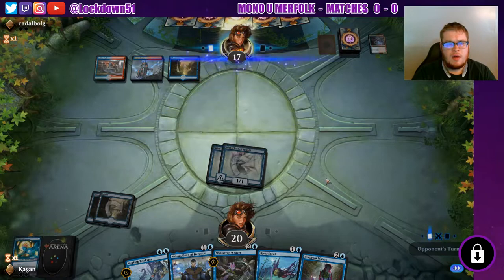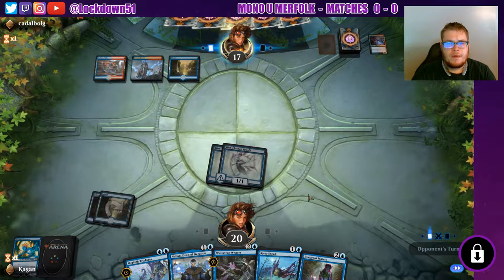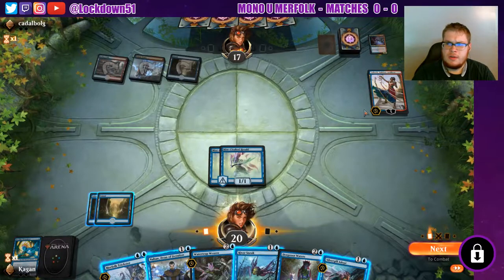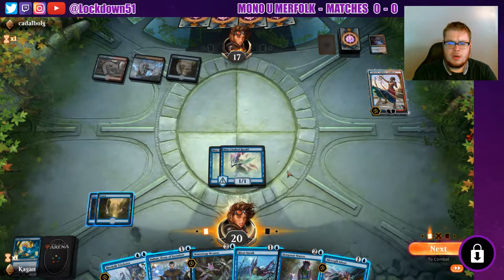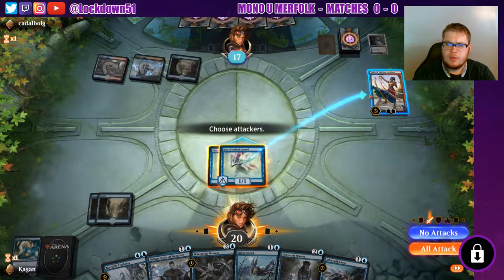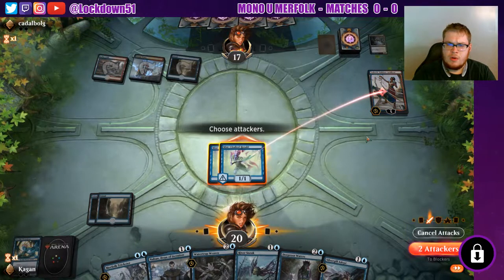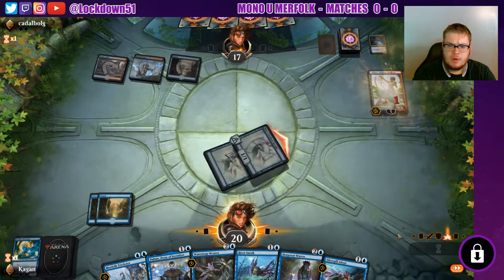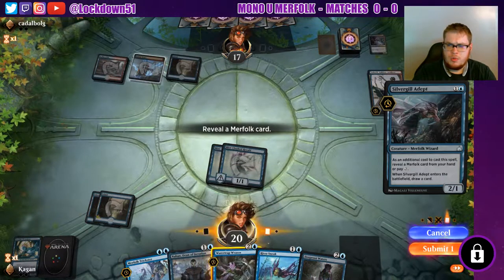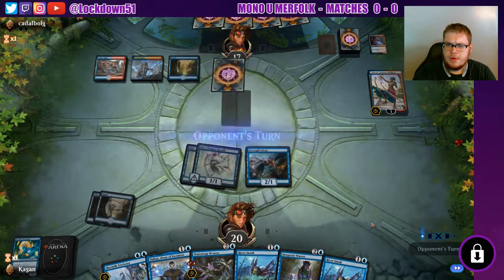Deep Root Water is going to be good, we're just going to draw into our next island. We were going to Trickster at the beginning of their upkeep just so they didn't get the triggers off the ability. Maybe they're fine with trading because they have another one in hand, but either way that was a bit weird. Now there's a planeswalker on the battlefield that can create servo tokens. We swing in and play a Silvergill — we'll show them Watertrap. We need lands — another River Sneak.